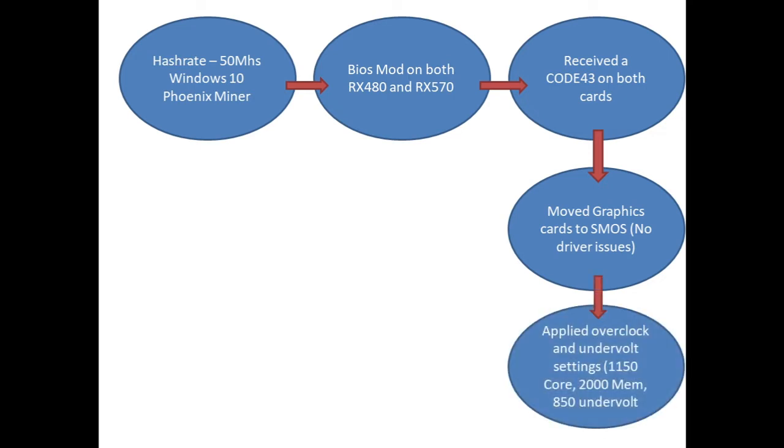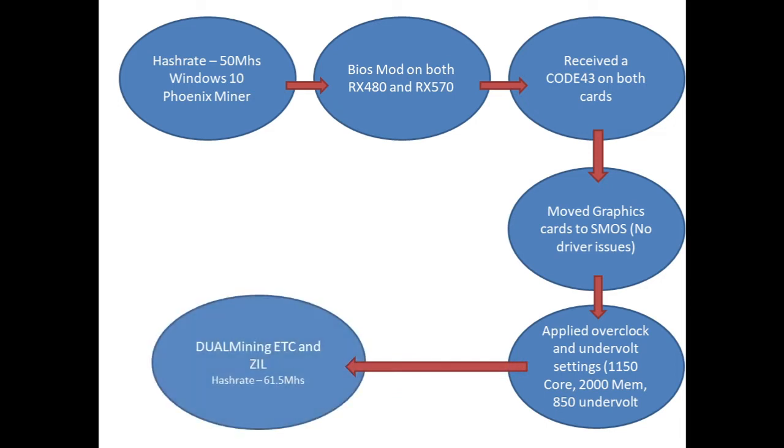We applied some overclocking and undervolting settings to our graphics cards. Both cards have a core frequency of 1150, a memory frequency of 2000, and we undervolted both cards to 850. And the results were pretty good.